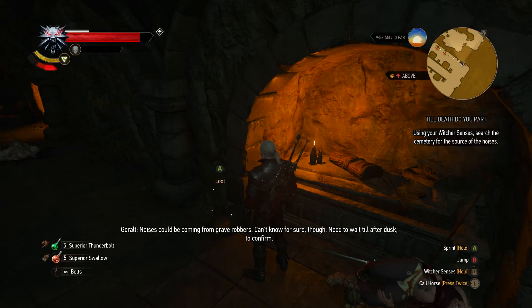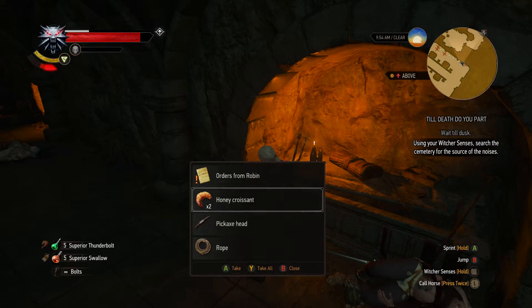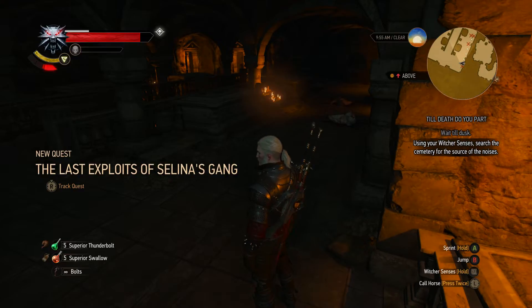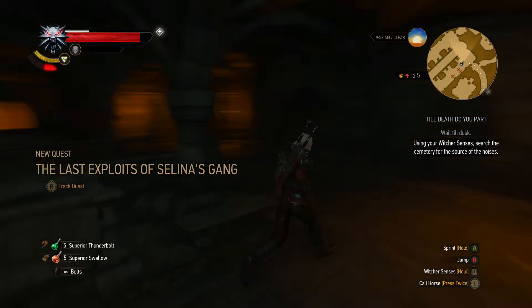Noises could be coming from grave robbers but I need to wait until after dusk to confirm. There's also a note — orders from Robin, something about a Flatulence Fluffer Bruce trying to cheat them. That's a great name! There's also a note about Selena's gang — apparently ever since Selena's death, a kid's been moping near the cemetery howling at the moon. That could be it. Looks like 'The Last Exploits of Selena's Gang' is a separate quest — we'll tidy that up after.